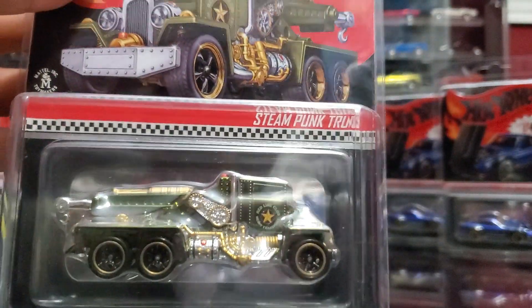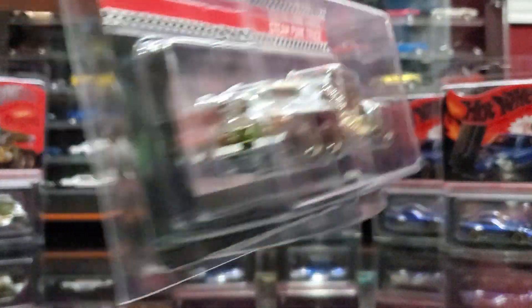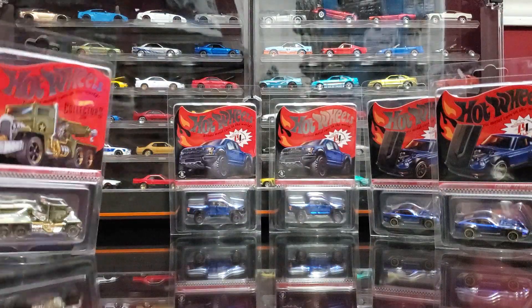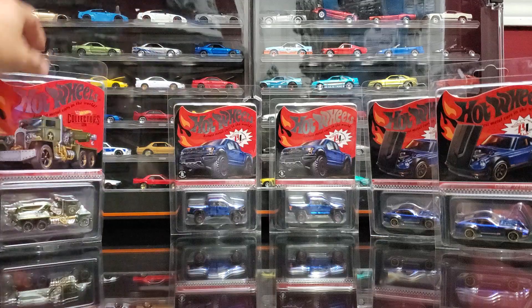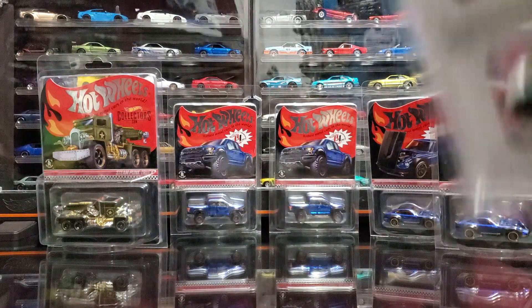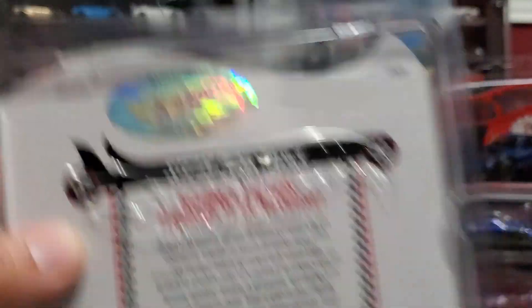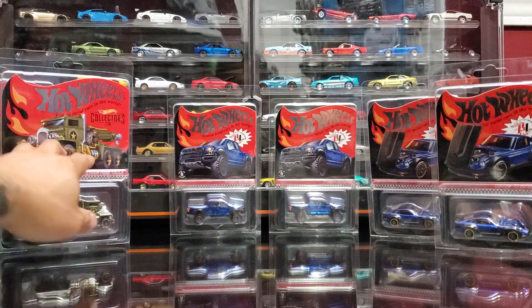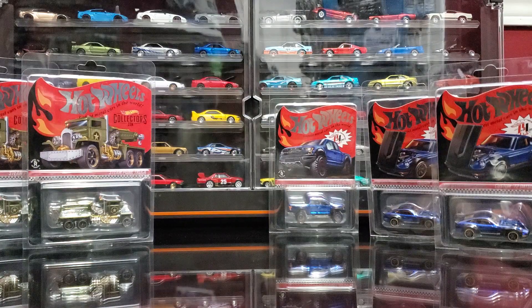So this is the Steampunk Truck. Pretty sweet. You can obviously see both sides of it already, so you really start thinking maybe you shouldn't open it because you can already see it — but you can't touch it, so it's different. Anyways, I got two of these. This one's number 1249 and this one's 1250. I picked those up off my buddy — I missed it that day, totally forgot. My buddy bought two and then didn't want them, so I picked them off him.